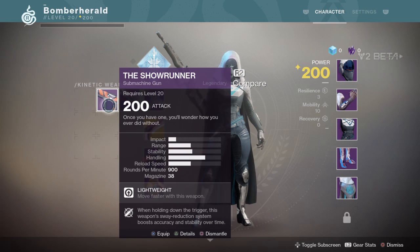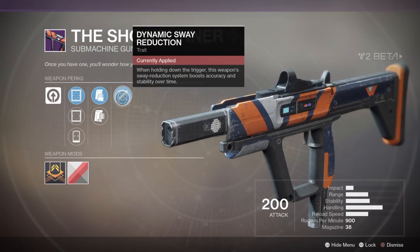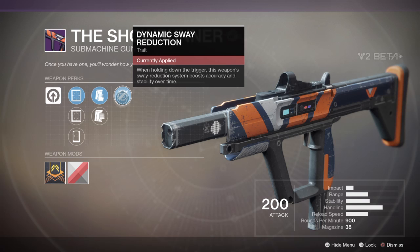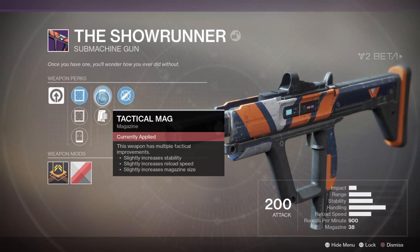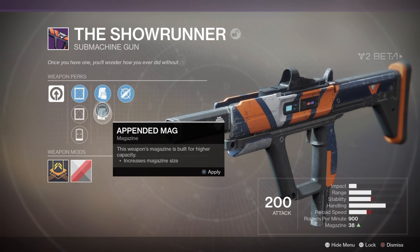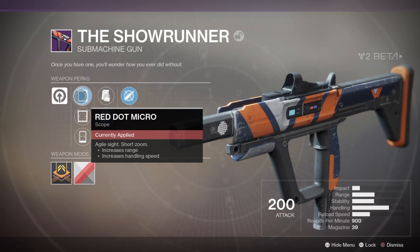And there's one more - the Showrunner, a submachine gun. I haven't tried this one yet, I might give this one a go - it does look awesome. Dynamic sway reduction: when holding down the trigger, this weapon's sway reduction system boosts accuracy and stability over time. Tactical mag - this weapon has multiple tactical improvements. Appended mag increases magazine size. That's probably the one I want to go for because I like to just spray and pray in multiplayer.